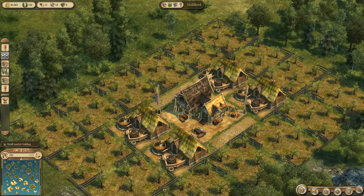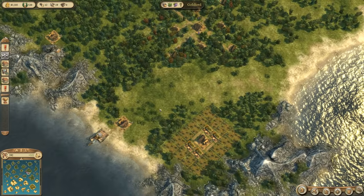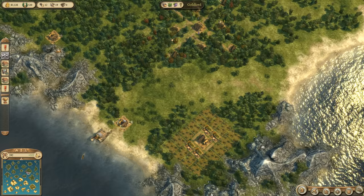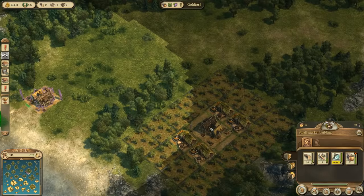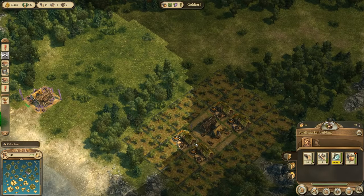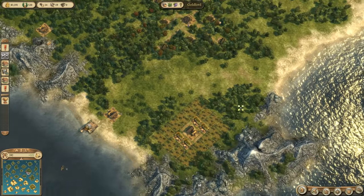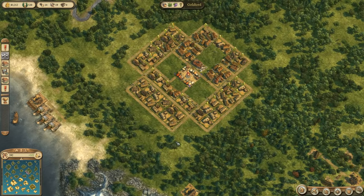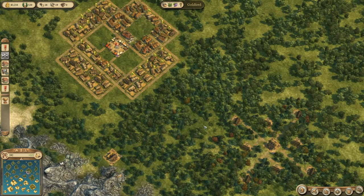You only need a T1 market building here — additional market carts would be a total waste. Also, something people sometimes misunderstand: market houses don't actually need to be connected by road. There is island-wide storage, so when this market house collects the cider produced here, it counts for the entire island. And that was basically it for T1 — incredibly short video, but the next one for T2 will be way longer. See you then, bye bye!